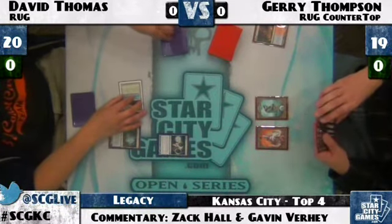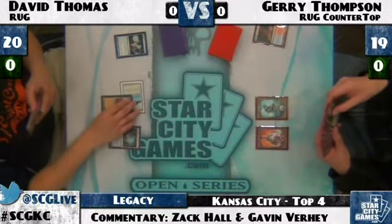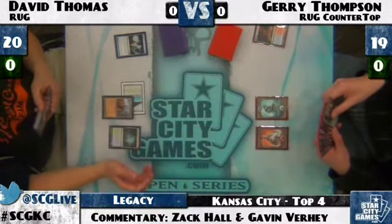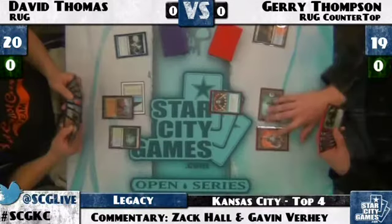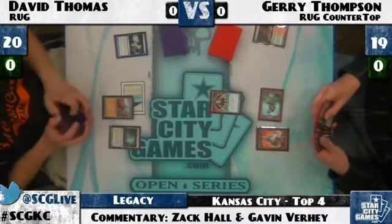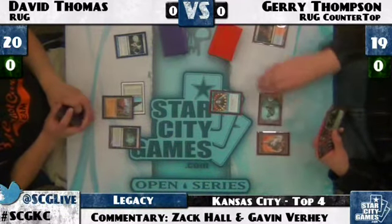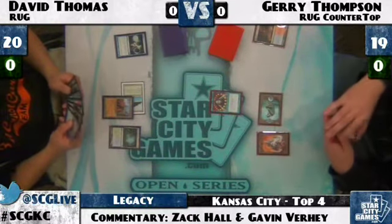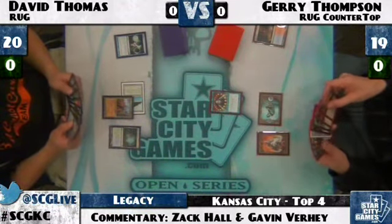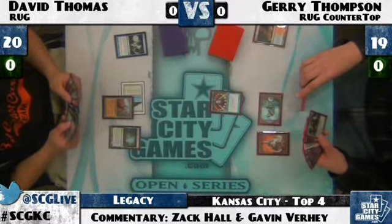The thing about David's deck is it really punishes someone who stumbles. It has a lot of tempo-oriented cards like Stifle and Temporal Spring. Wasteland comes down facing down two Basics. Jerry's going to try and play around that Wasteland as best he can, but there's no Basic Forest in the deck. Jerry casts Brainstorm.